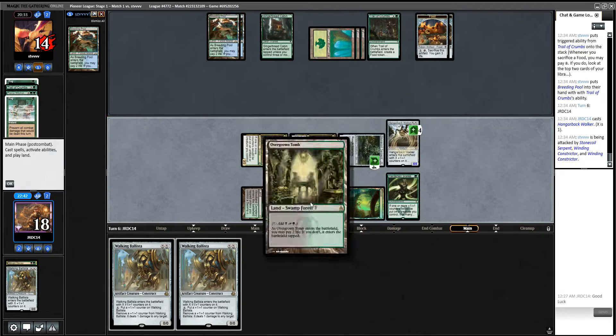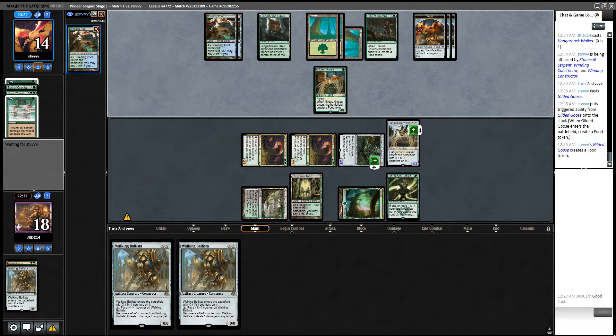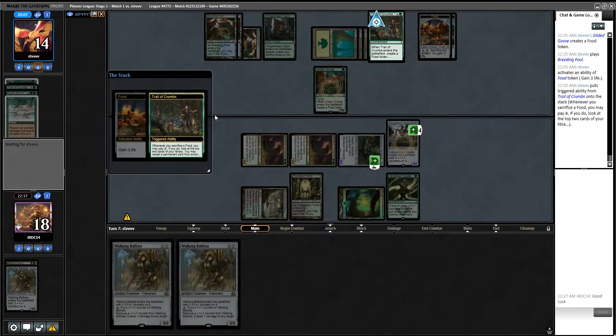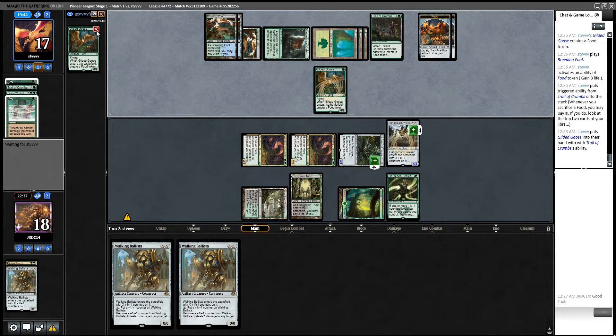I'm doing this because if we don't draw into the land again next turn, we can just play out the Walking Ballista and still pump this. We're attacking with it depending on what we've got to do. Down to one card in hand. Let's do another activation of this Trail of Crumbs. I'm assuming they're playing things like Oko, Wicked Wolf — all these cards that work really well with this trail.